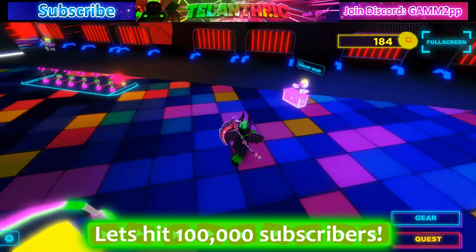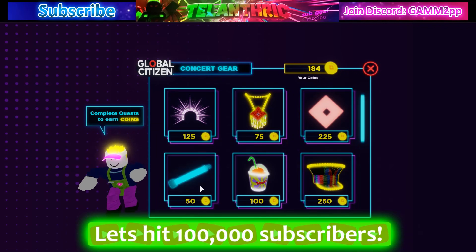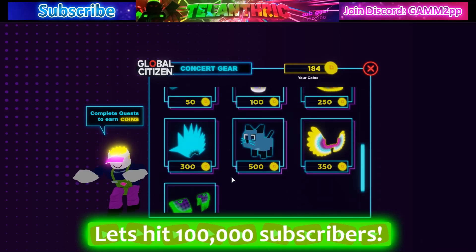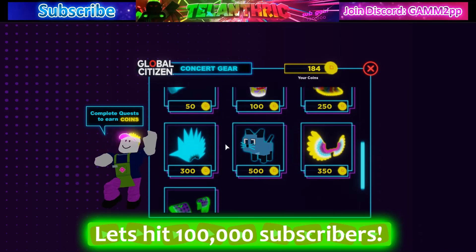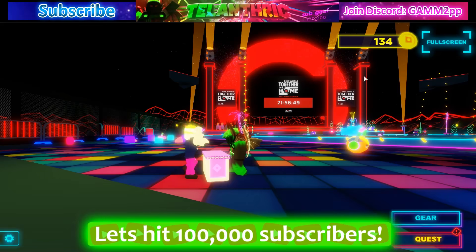To complete the last quest, 'Concert Gear,' you need to purchase an item. Go over to this guy and press F to open the shop. It has the exact same items as Block C — they didn't really change them. Just go to it and buy something. I suggest buying the cheapest one if you just want to get the quest done.